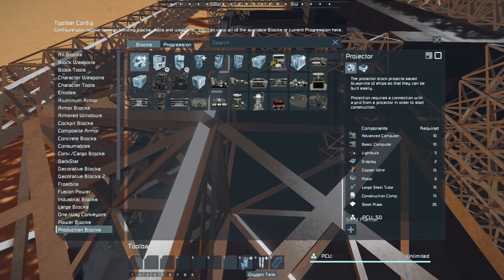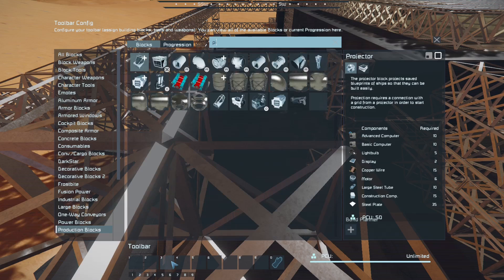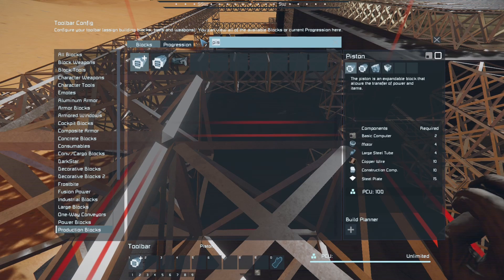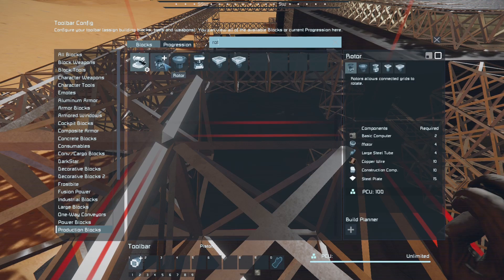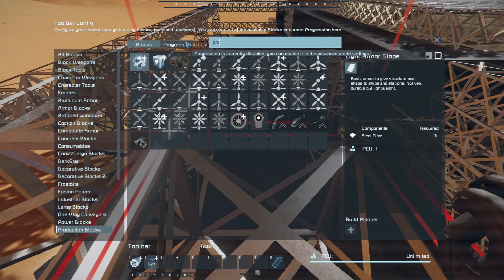I really have a messed up inventory. I'm glad I'm just getting rid of all this. Let's try and organise it a little bit. So what do I need? I'm going to need a piston. I also need a rotor. I remember these things. And a projector — yes.